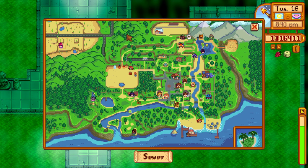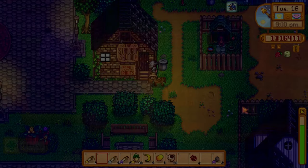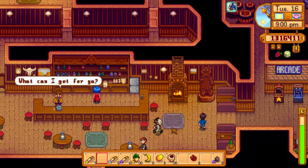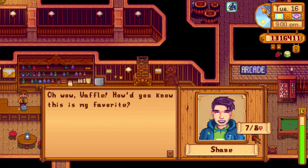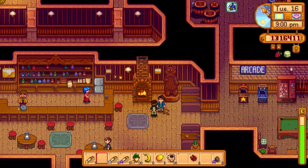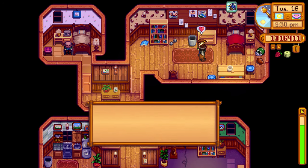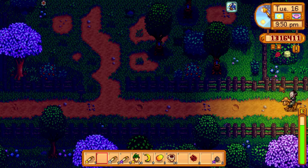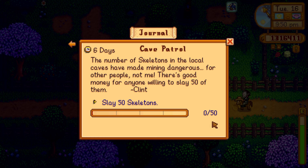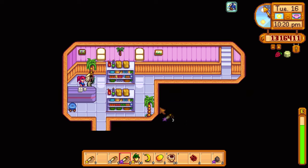Shane is in the saloon again and Alex is with Evelyn and George. We can give them both rabbit's feet today — unfortunately this counts as the second gift of the week so we'll have to wait until next week. Shane is at seven out of eight hearts. Alex says 'how did you know this is my favorite?' — because I've given it to you twice already! Let's also find Sandy and give her one. She's at nine out of ten. Need to casually talk to them too since that gains hearts.